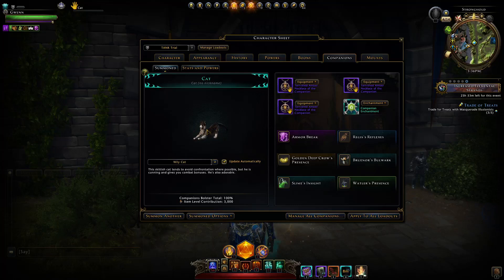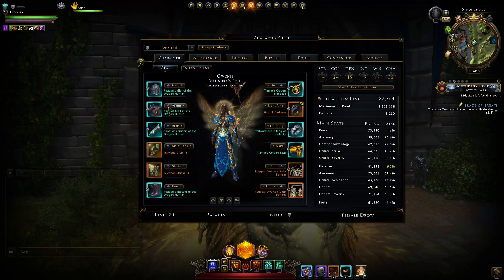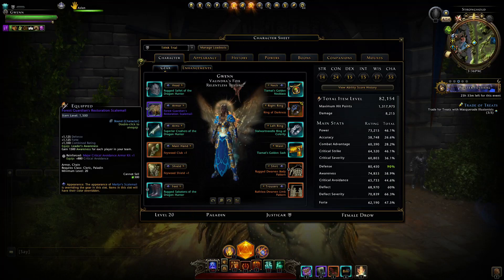If you do switch to an active companion, you would want to switch the armor piece over to the Forest Guardian one to give you back that awareness when you're in a team. That is very simply the only change I would make there.